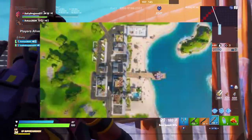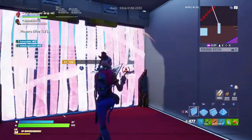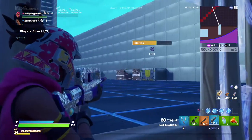Next I'm going to be putting Sweaty Sands at number eight because it is a lot better than last season. They've added all these new crash pads just sitting around it and a bunch of other stuff, and you can always find loot sharks there. It's always very exciting when you drop there.